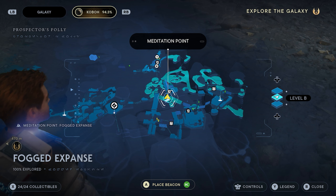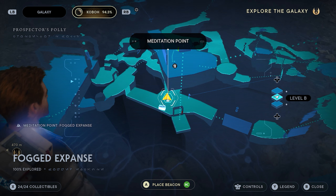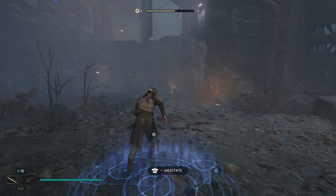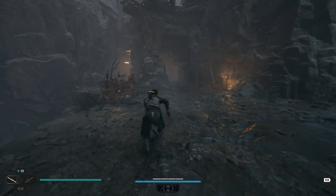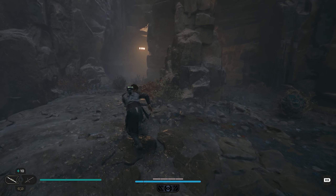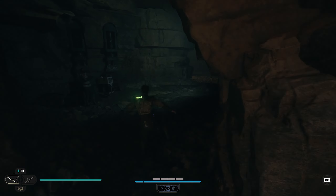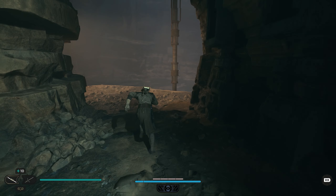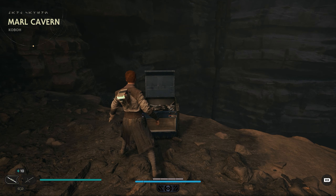We're going to start out on Kobo at the Fogged Expanse meditation point. Go ahead and fast travel to Fogged Expanse. Once you get here, we're going to go straight from where you're originally looking. Follow this path down and stay to the left. You'll have a couple little enemies hanging out. When you come around this corner, we're going to go through this cave. We'll take another left, and back here is going to be a chest with your first item.